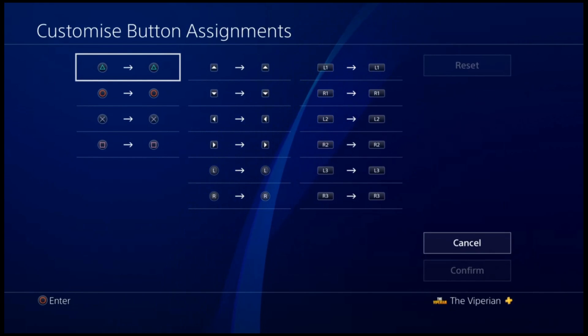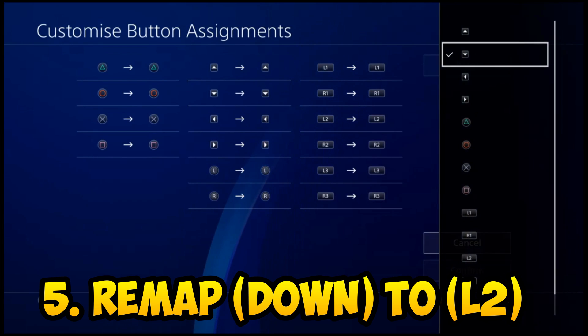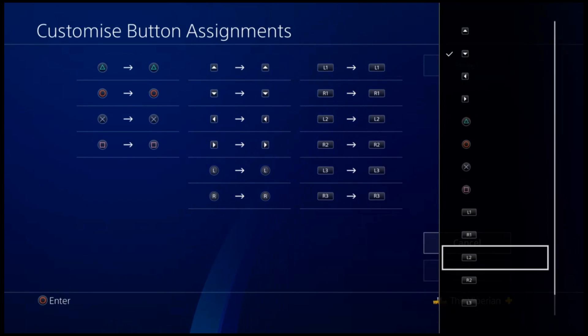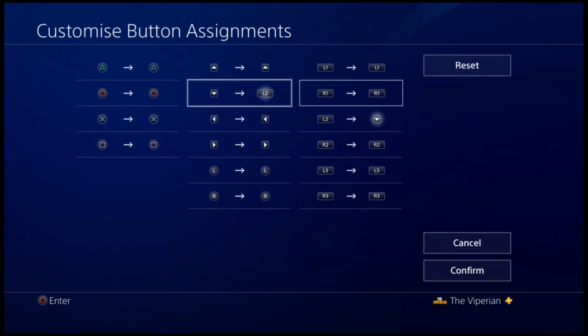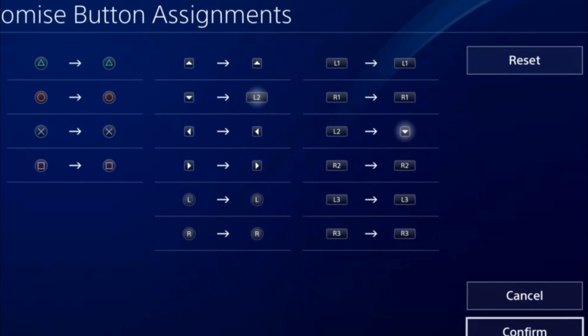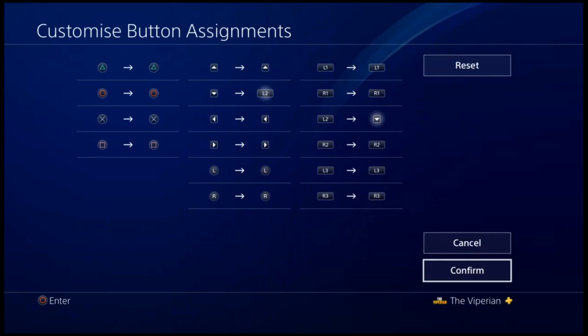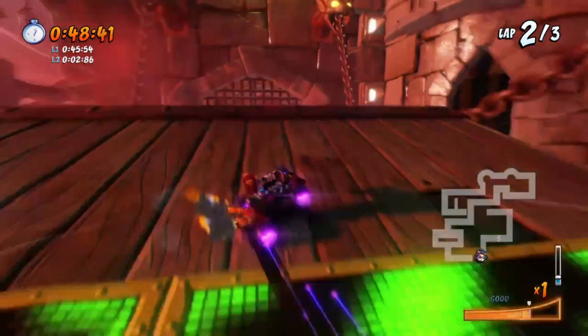Now, all you need to change is just one button, which is the down arrow key. Remap the button to any button that you like. In this case, I highly suggest to remap it to the L2 button, because I feel that's the most comfortable button to press for this method. If done correctly, you should see the L2 and the down key is now swapped. Press confirm and now you're ready to U-turn with the analog stick.